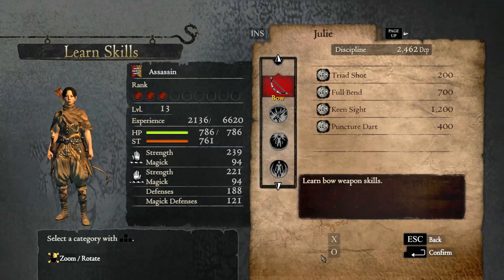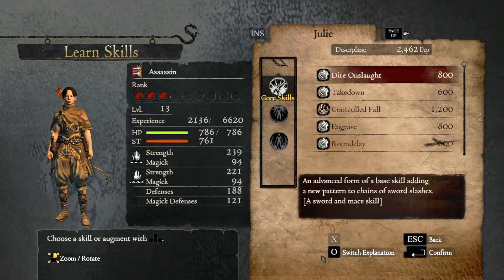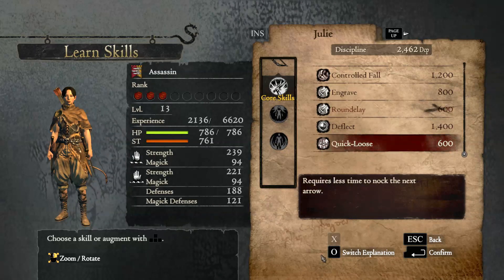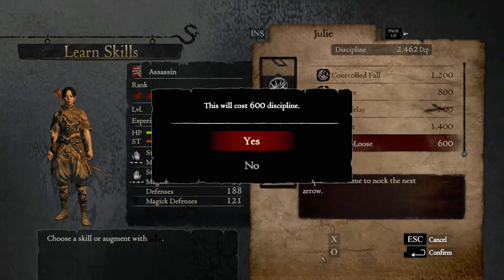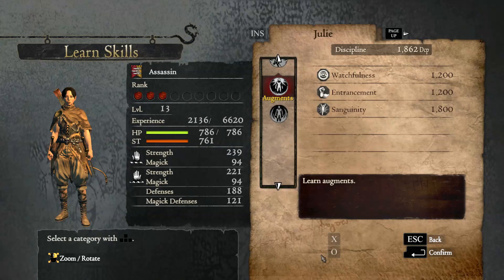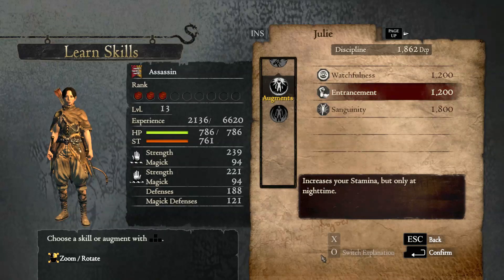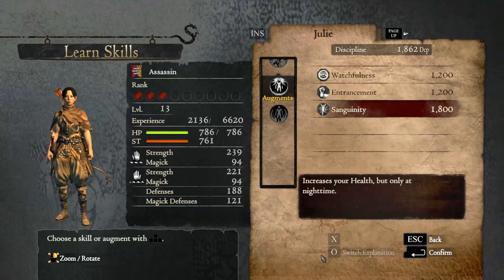Before going into bow, I want to jump down to core skills. We're going to ignore the first three since those are sword and mace skills. Engrave is okay, but what I really want is Quick Loose — it's just going to make our shooting with the bow a little bit faster. Definitely worth the 600 points. For augments, I'm still not going to take any just yet. Enchantment and Sanguinity are really, really good if you're going to be playing a lot at night, which I'm not — mostly because I'm creating content and at night it's obviously very dark, making it more difficult to produce quality content.